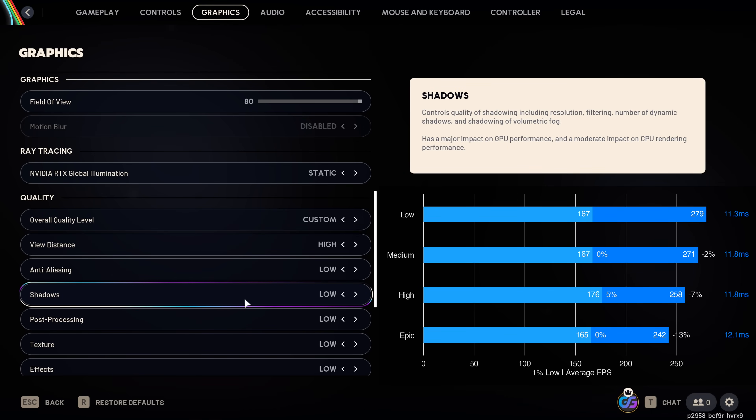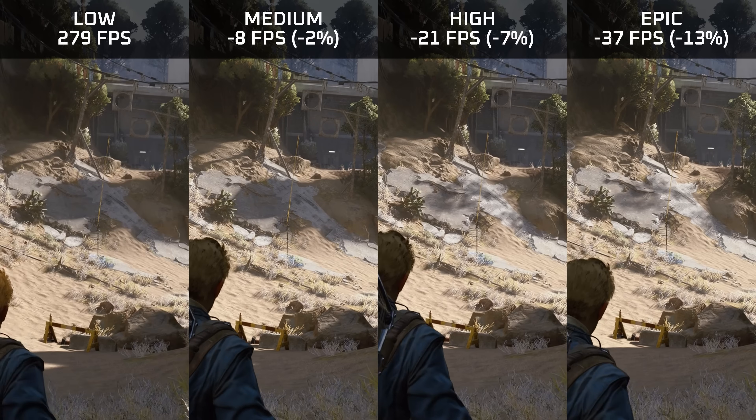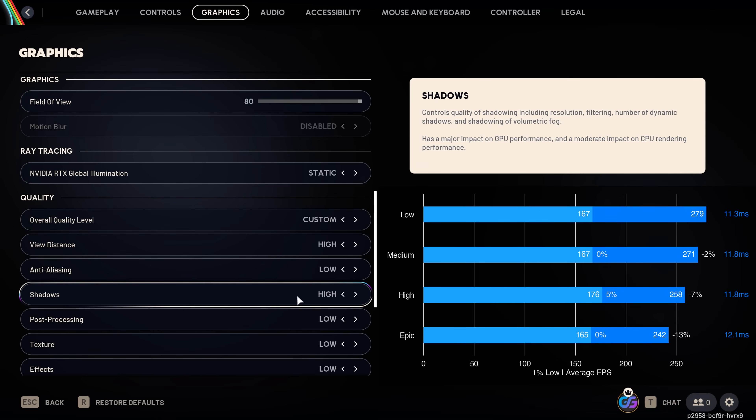Shadows introduce a modest performance reduction: medium reduces performance by 2%, high by 7%, and epic by 13%. On low, there are no player shadows and many object shadows are missing; medium, high, and epic produce progressively higher-resolution shadows. Notably, the shadow quality setting also affects lighting — setting it to high actually improves lighting inside buildings. For that reason, I recommend setting shadow quality to high to avoid having areas of the map being unlit, which makes visibility in them very difficult.